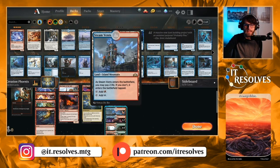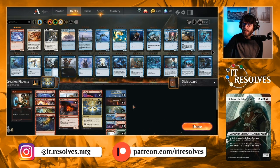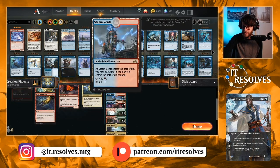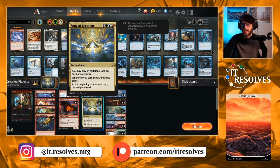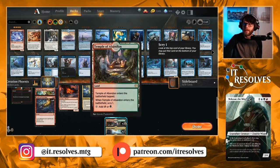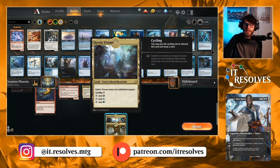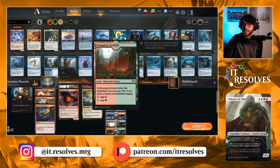As far as the land count goes, I kept it at 24. Four is really our cap on colored lands. I'm doing two-two on forests and islands, mostly because we have a couple of Fabled Passages. Four mountains, four Steam Vents, and four Stomping Grounds. We don't want Breeding Pool since it doesn't help cast anything other than Song of Creation — all dual lands should have red in them. Running two each of Temple of Epiphany and Temple of Abandon; didn't want to go too high on tapped lands. We also have the Ketria Triome as a tri-land to fix mana and cycle away if unneeded.